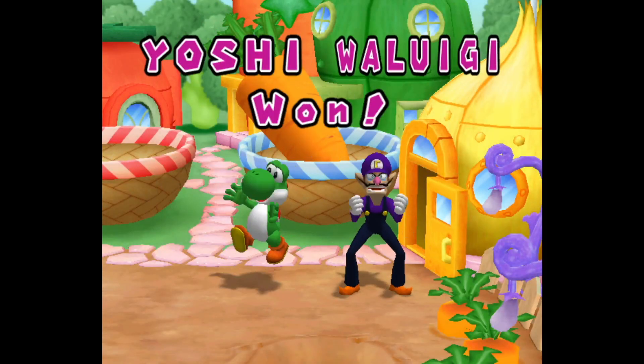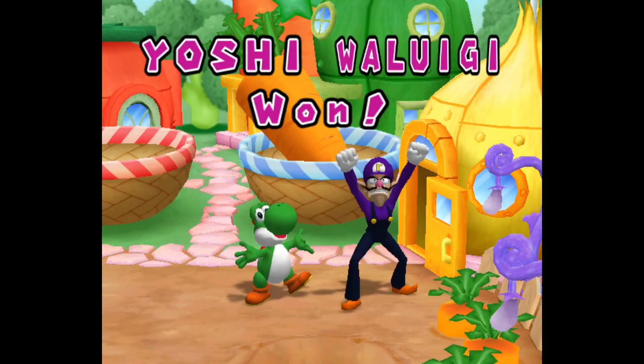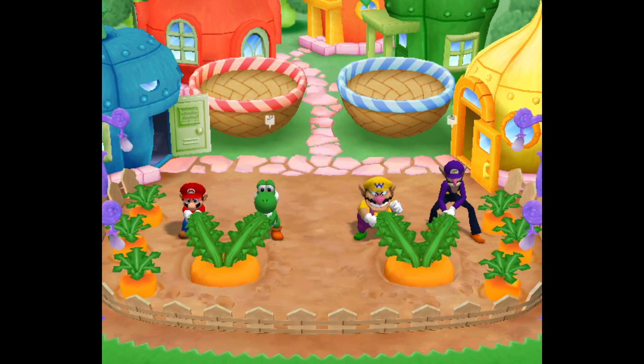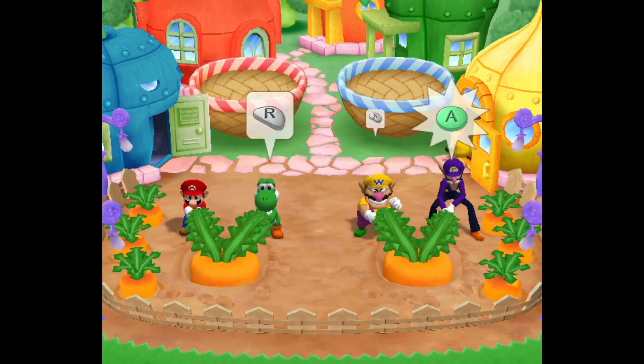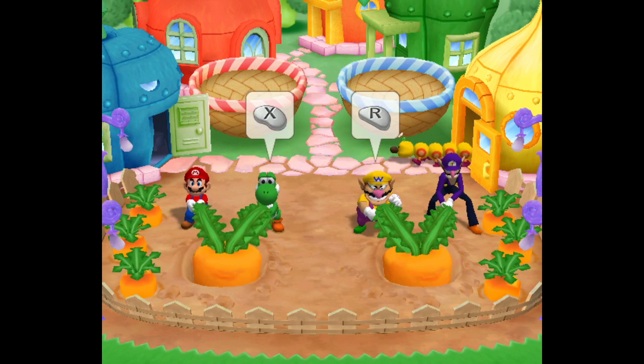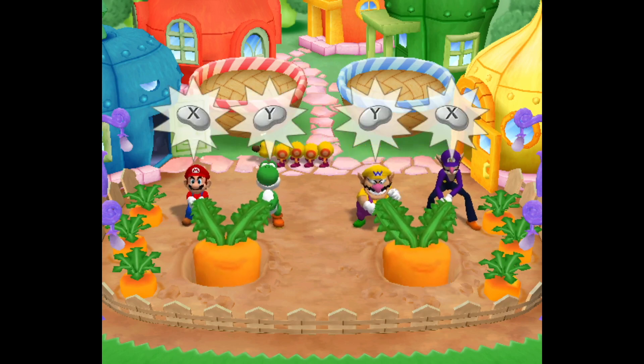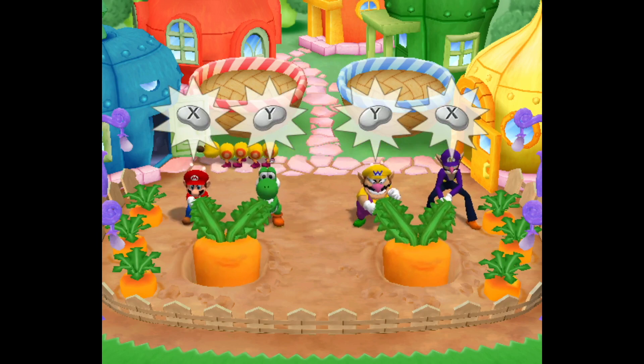When you're mashing the buttons, the carrot does start to lift up a little bit so you can see how well you're doing, but even that graphic wasn't as good as I would hope it to be. I'd like a little bit more of an indication on how well you're doing compared to the other team. Maybe the carrot could be a little bit more animated or something. I know that's a really nitpicky comment but I'm just hoping there's something in this minigame that would be better.